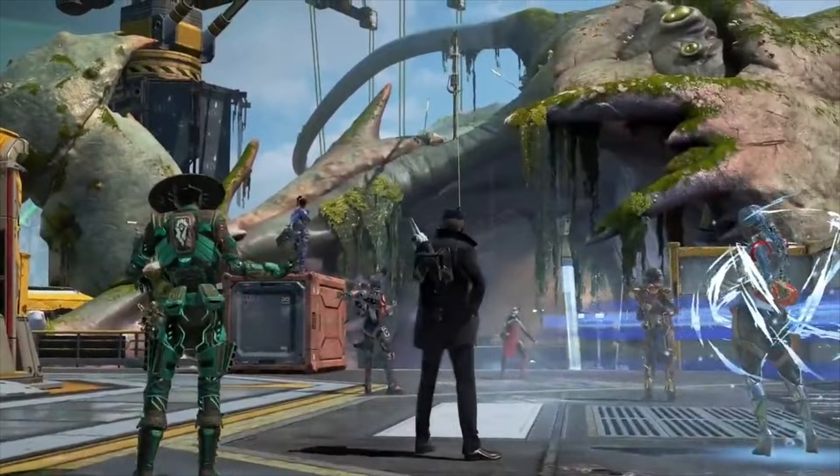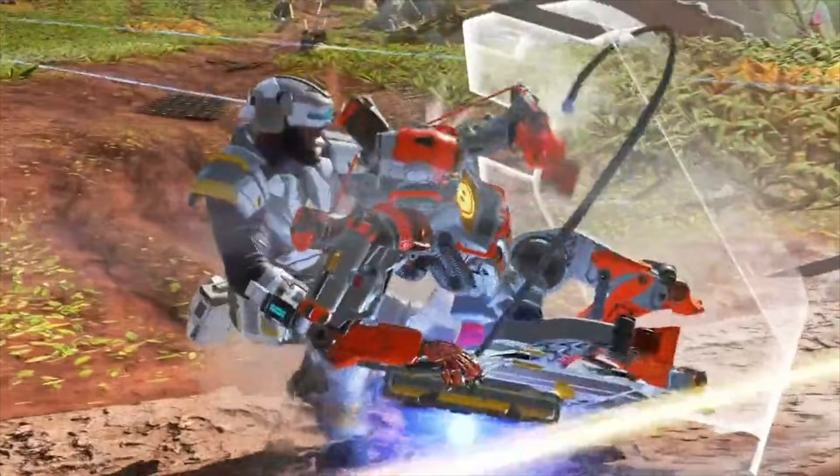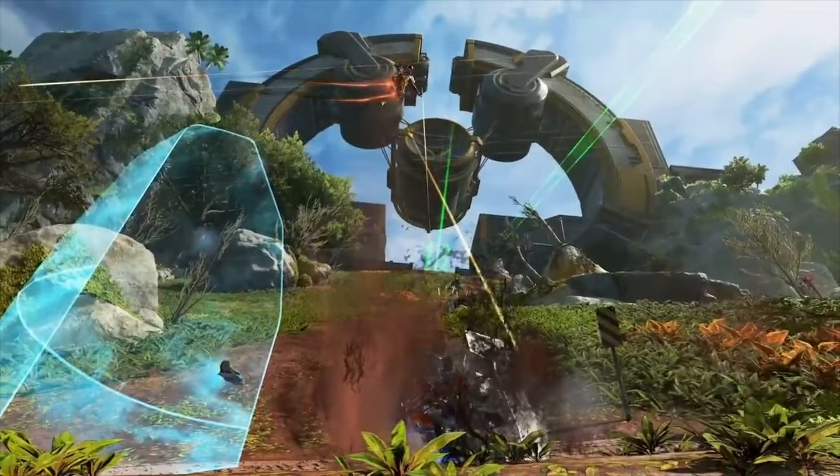Very hard to see, but we can see some of the details coming on the skins. Then we see Newcastle's passive in action — it's kind of like Lifeline's, we'll have to see how that works. And then we see Newcastle's tactical shield; it's going to be pretty vertical in length, so let's see how that plays out.